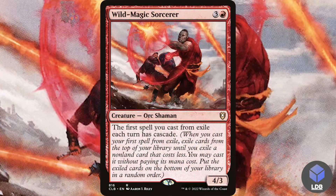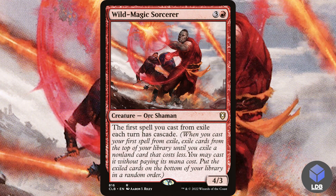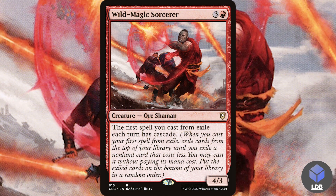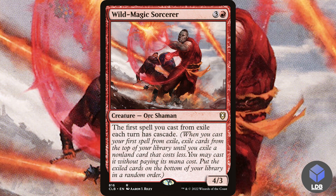Another great card is Wild Magic Sorcerer — three and a red for a 4/3 orc shaman. The first spell you cast from exile each turn has cascade. Cascade obviously triggers our commander's ability which makes us thopters, and cascade is always good because you get some free spells.